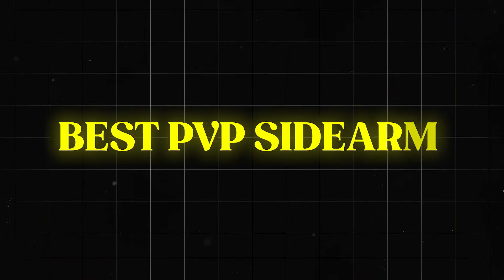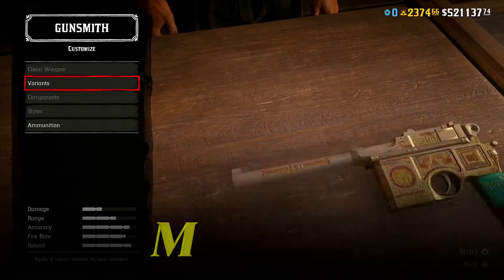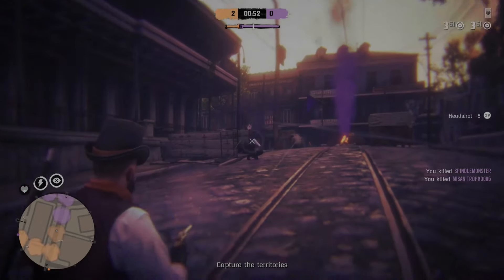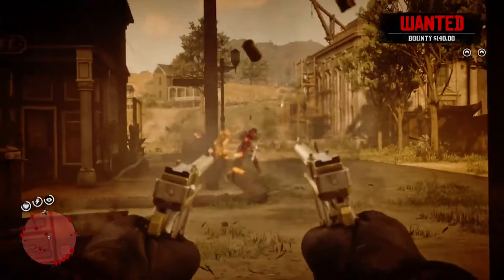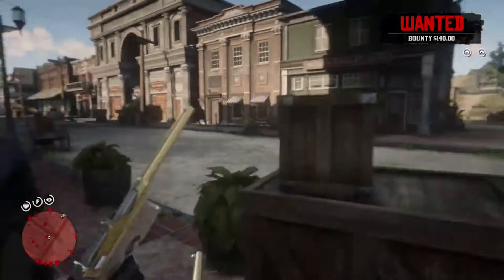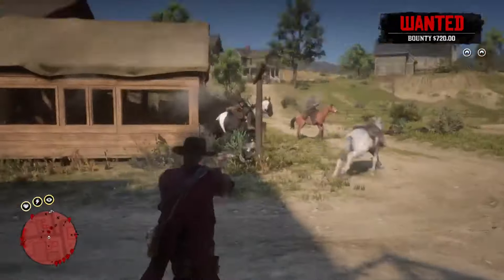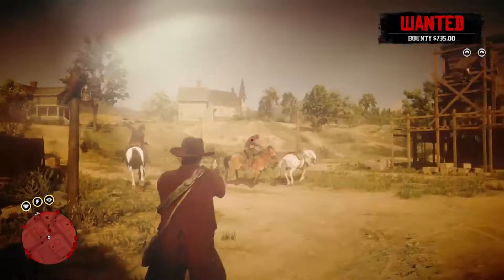Now let's talk about PvP sidearms. For me, this has to be the Mauser — it's stylish, dual wielding holds 20 rounds, and you get extremely high DPS. While dual wielding, it actually does more damage per second than both the Volcanic and the semi-auto. Plus, it reloads pretty fast, so you can keep the mayhem flowing even if you run out of bullets in the middle of a firefight.